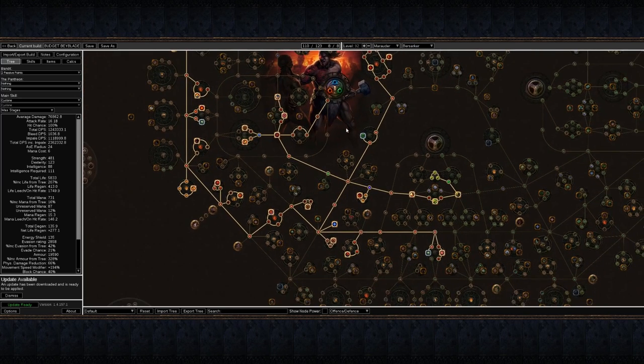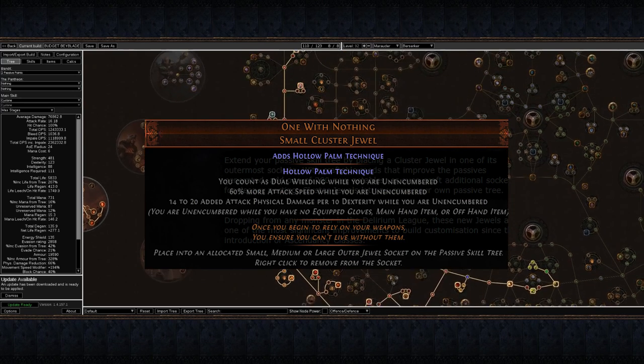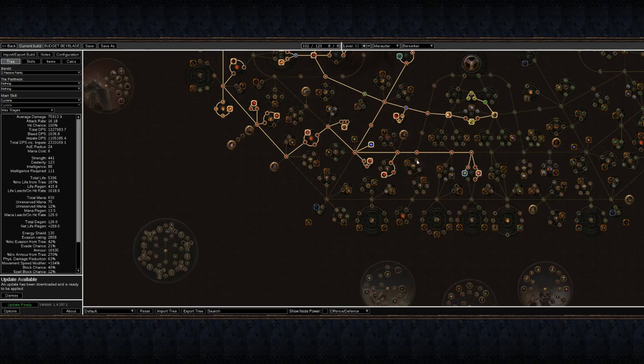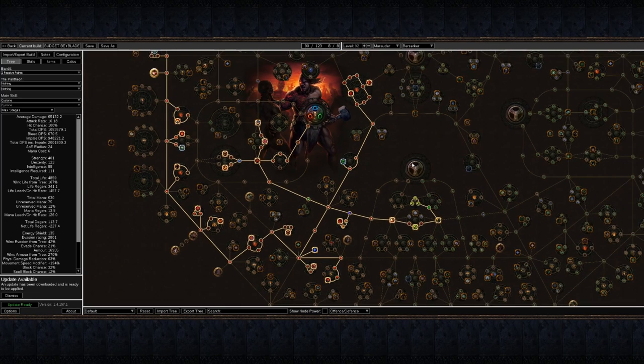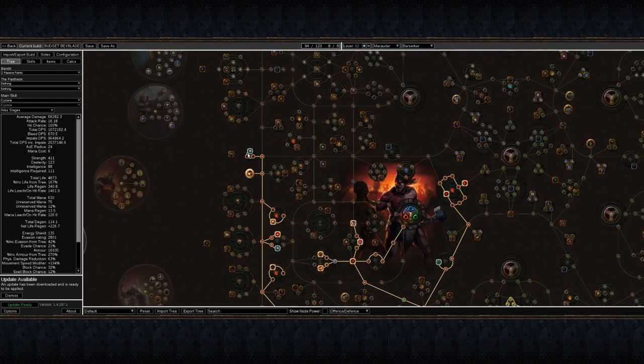Considering how powerful and build-defining some new notables gained from Cluster Jewels may be, your safest bet is to reserve as many points as you can while your build still functions. If you can plan a build in 75 to 95 passive skill points, reaching out to all the necessary notables on the current tree, you will be more than equipped to branch out and explore effectively with the new Cluster Jewels.